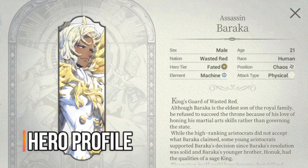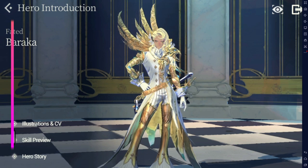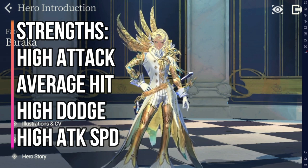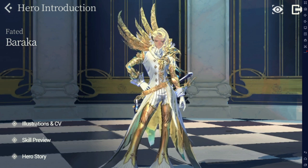We're here at FC Baraka's profile — this is his Black Boon Baraka FC profile. His nation is Wasted Red, his element is Machine, position is Chaos, and attack type is Physical. For his stats, his strengths are high attack, high dodge, high attack speed, and average hit. For his weaknesses, he has low HP, low defense, below average critical hit, and low block.